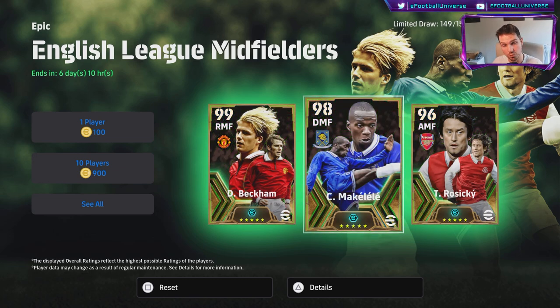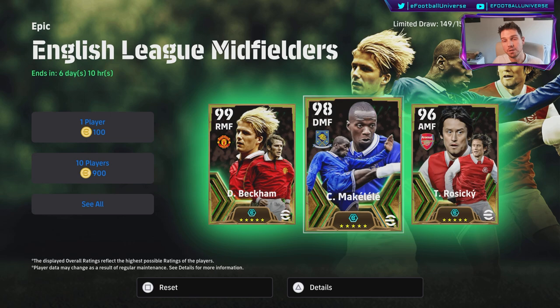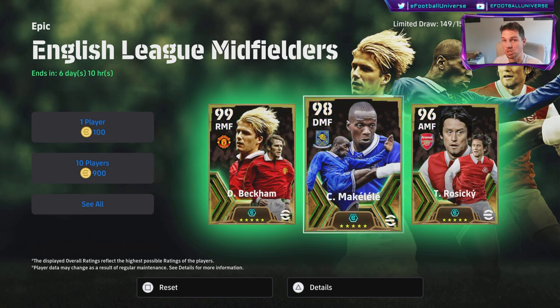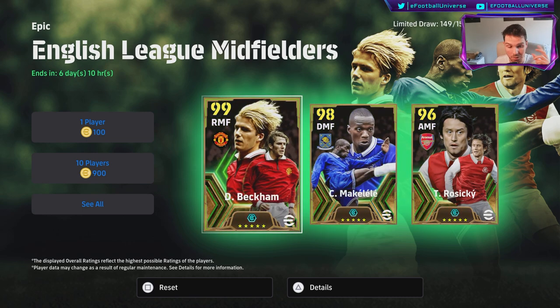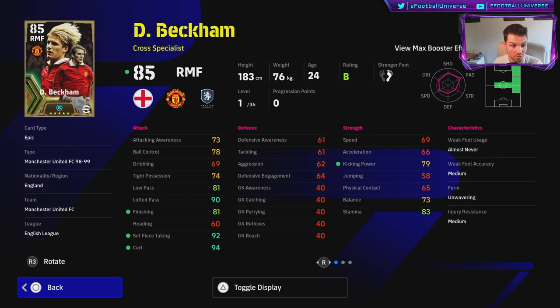We're going to take a look at two different builds, two versions of Beckham. We're going to have a CMF kind of taking the ball forward that can do it all, and we're also going to have a cross specialist — a specialist position. That's kind of how I would train this Beckham. He goes to 99 overall, this is his max boost.